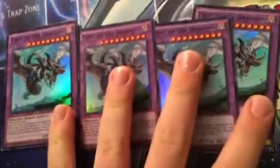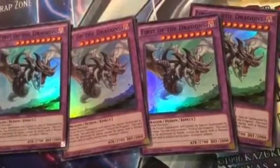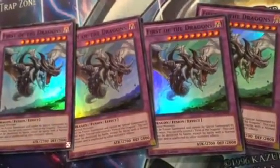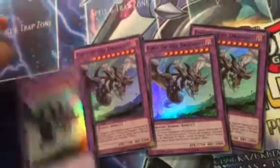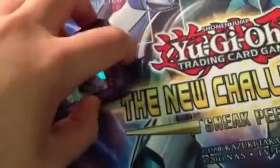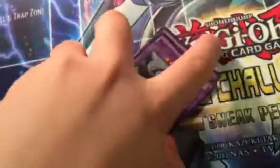Next, we have one, two, three, four First of the Dragons. This card was, again, very easy to pull, like Machina Mega Form. I don't know if it'll be good — maybe in Dino Rabbit if you're playing Polymerization or some crazy odd build. But he's kind of cool, and with the new normal pendulums they're rapidly putting out with the TCG exclusives, who knows?